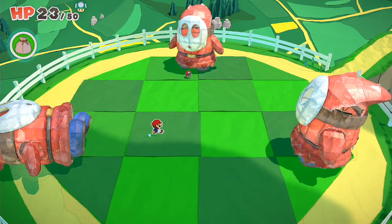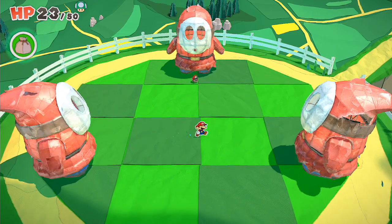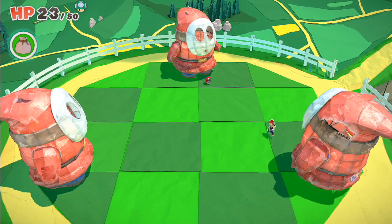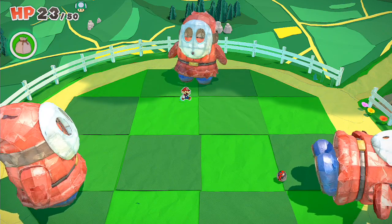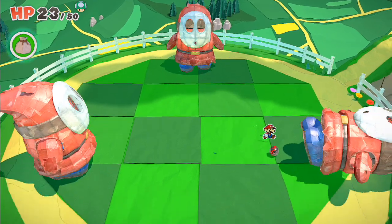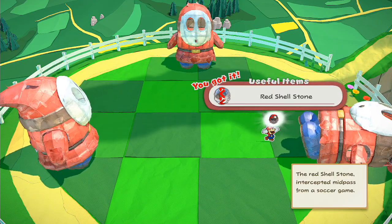So you've got to change your tactics. Just attack one of them. Watch — I'm going to attack one guy and then get in the path of it shooting to the next guy. You can't shoot the next guy because I'm in the way, and that one guy is still laying down. Then I go and pick up the shell stone. Boom! That's how you do it.